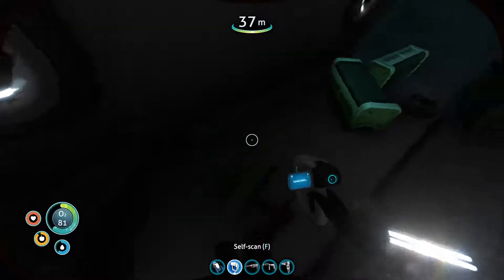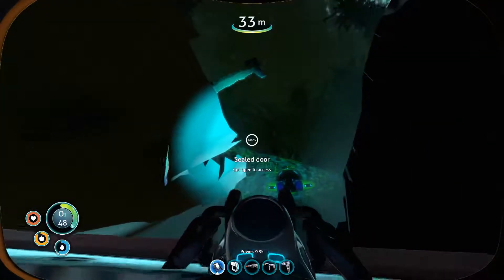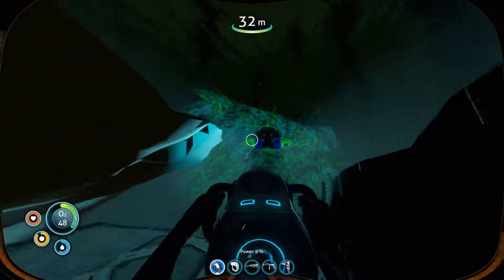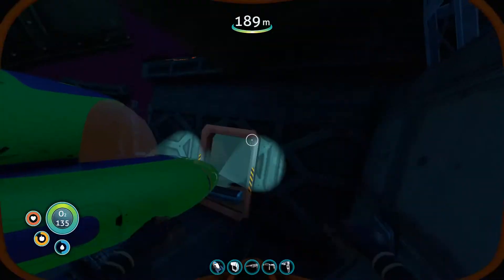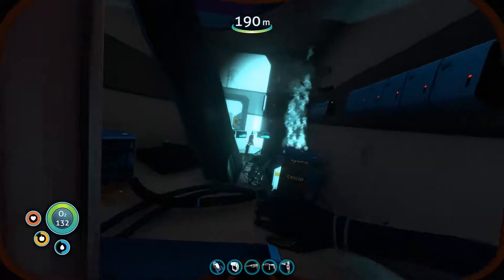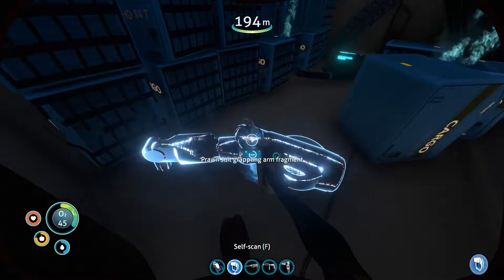There were a couple of things to scan in there. The stalker was still there so I just figured I'd get to the Sea Moth. Now we're back at the other wreck in the Underwater Island zone and exploring further.